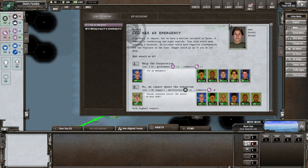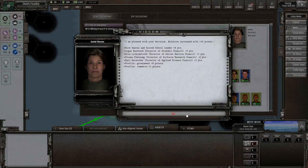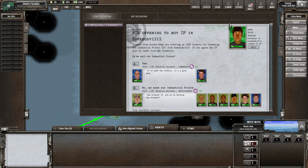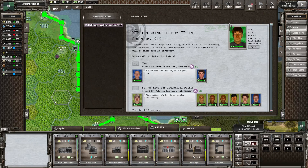There's a Sea House of Emergency — we could help the corporation. The government is pretty low. They're offering to buy some points in Sun Buddy — we've got a decent bit, we could probably afford selling that. That's a lot of money, so affirmative — we want that.